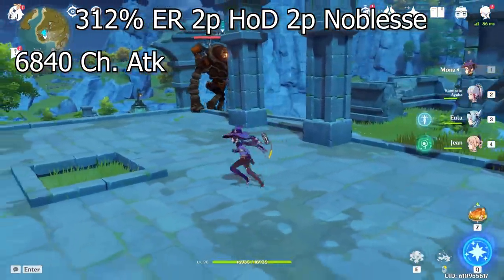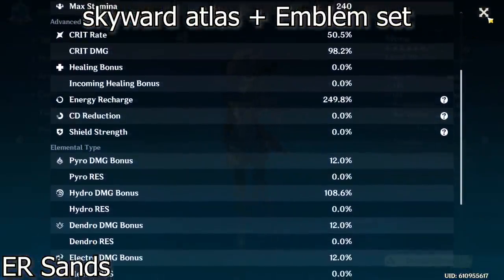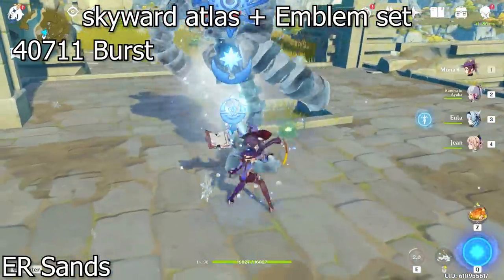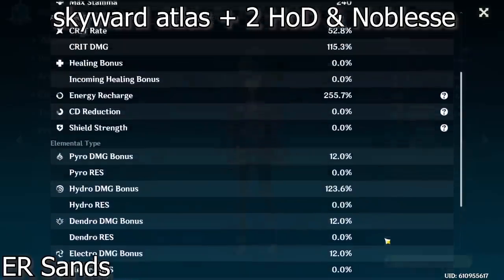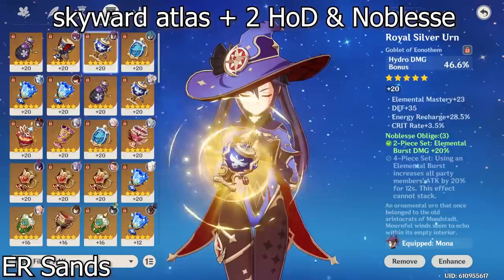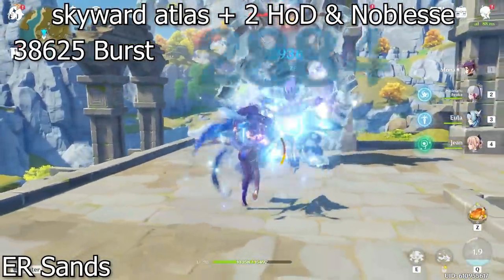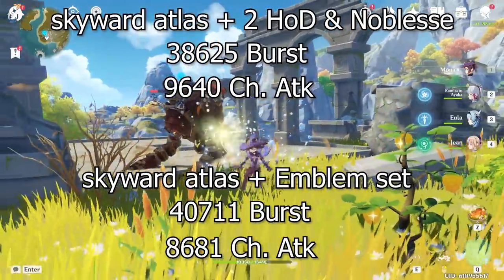With the two-piece Noblesse, two-piece Heart of Depth — which has a little more hydro damage bonus for those attack types — we get about 6,840 on charge attack. So it's not really a lot that we're losing. Now switching to Skyward Atlas, for those who think 300% or above 250% is just too much energy recharge: with the four-piece Emblem set we get about 40,711 burst and about 8,681 charge attack. With the two-piece Heart of Depth, two-piece Noblesse we get about 38,625 on burst damage and about 9,640 on charge attack. So our burst is still considerably better and we're not losing that much on charge attacks.